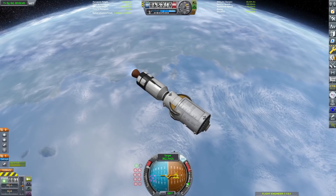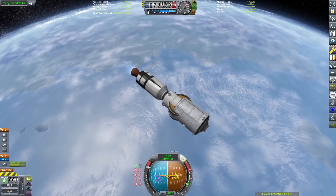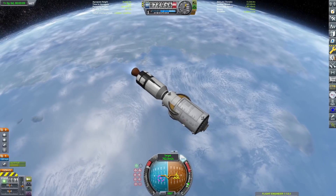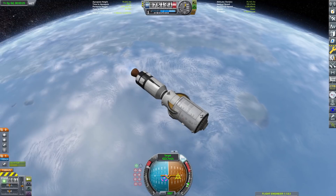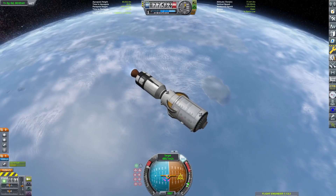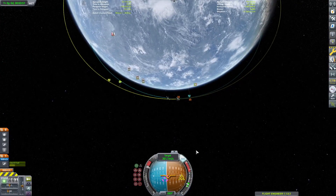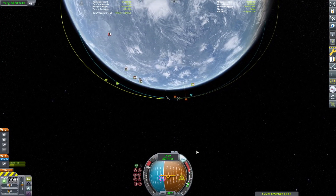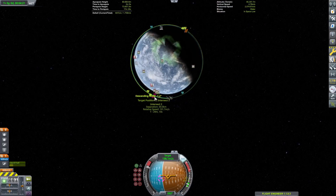Cygnus is a cool craft — it has a very epic Soviet engine as its bottom stage. Some people have been theorizing that the Neutron — Rocket Lab's new rocket coming out in 2024 at the earliest — will actually replace Antares to send Cygnus to the ISS, which would be pretty cool. Rocket Lab is cool.